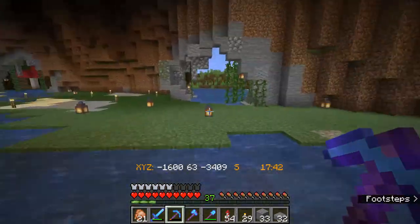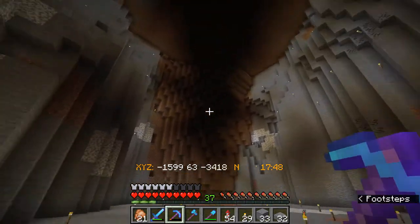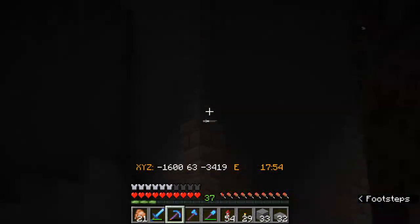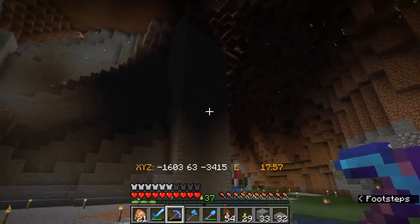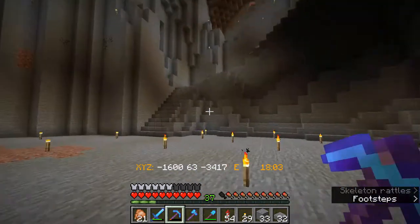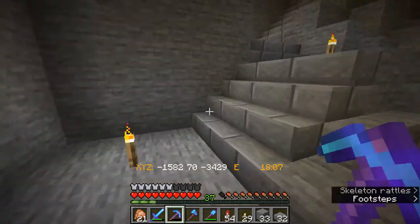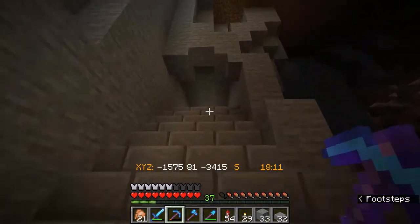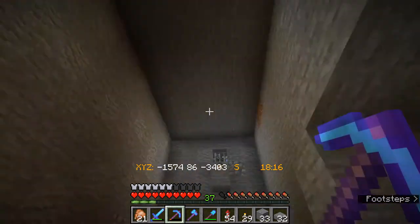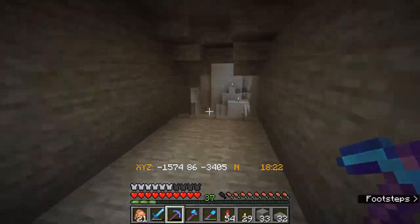I'm going to outline the plan for this area very briefly. As you can see, we have a big open area to work with, which is always really nice. I've built up the cellar of the castle where we're going to come down into this area from, and I've built up this staircase here — it's just a rough plan, not final, but it's going to come up here and disappear off up into the castle. You can see that window we did the other episode.